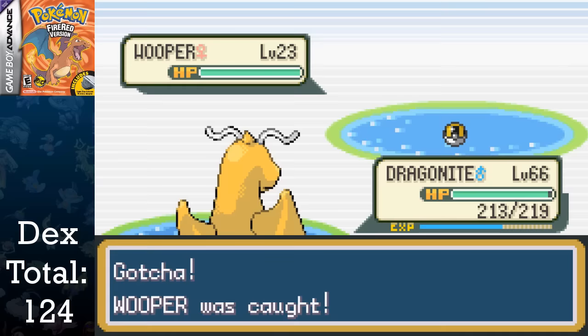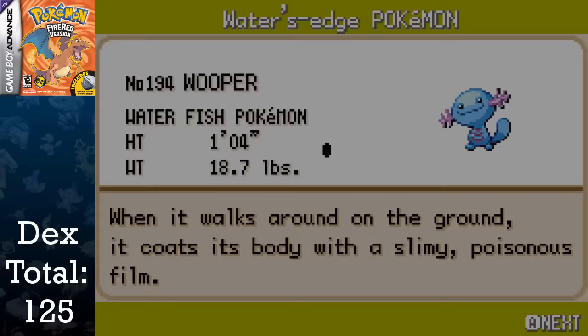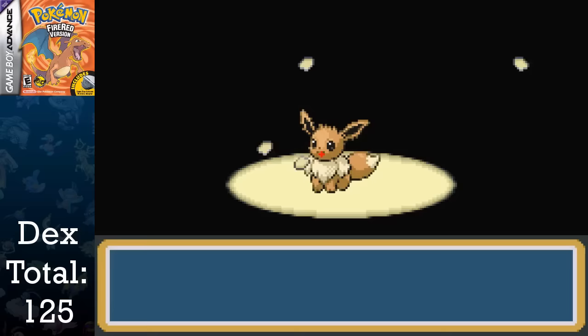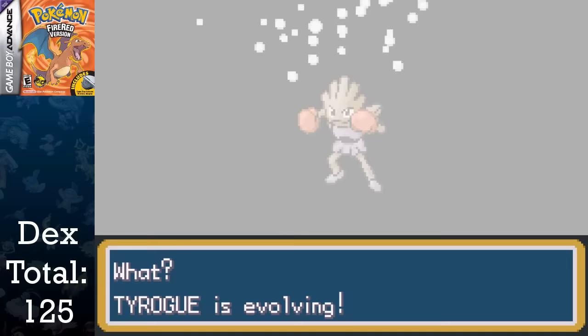Having Marill available in Leaf Green makes it so that you can capture one additional Pokemon, and in FireRed you're able to breed for Azumarill. I go ahead and handle a boatload of breeding, catching Cleffa, Pichu, Igglybuff, Elekid, Smoochum, two Eevee, and two Tyrogue. I evolve the Eevees into Flareon and Jolteon with the Fire Stone and Thunder Stone respectively, and evolve Tyrogue using Vitamins to get Hitmontop and Hitmonchan, adding a staggering nine Pokemon to the dex.